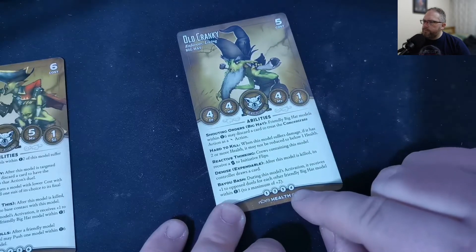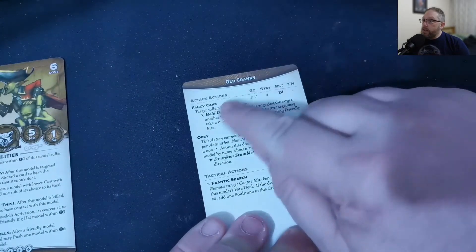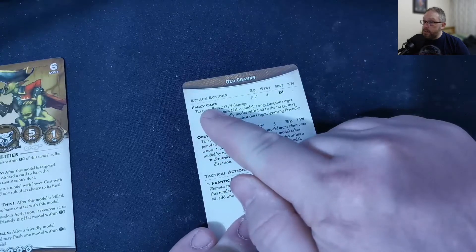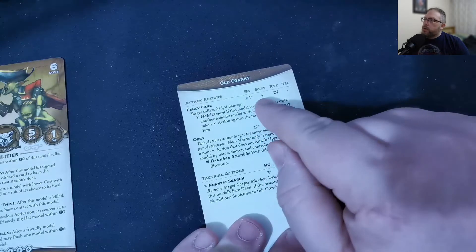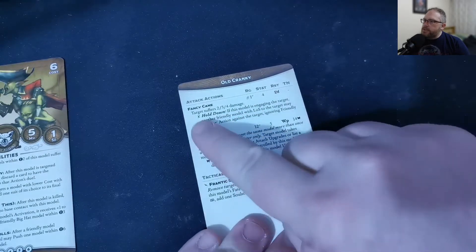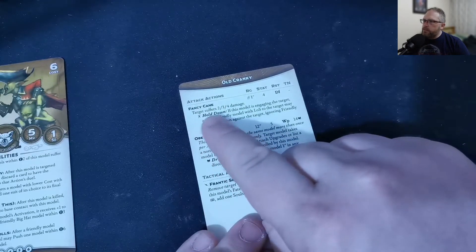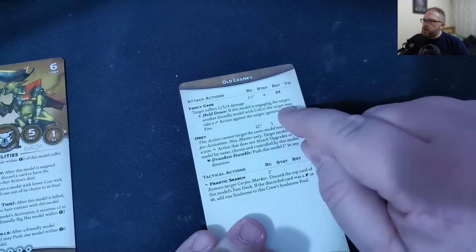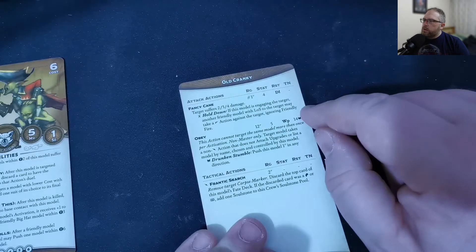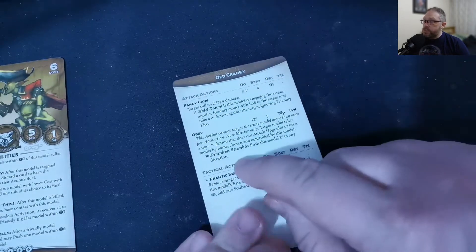He does have four health. On the back we've got our attacks. We've got Fancy Cane. It's got a one-inch range. It is a melee but it's got a range. It's got a four stat against defence. It'll either do two, three, or four damage. We do have a trigger on Raven for Hold Down — if this model is engaging the target, another friendly model within line of sight to the target may take a shooting action against the target, which is normally something that's very risky to do. I quite like that.